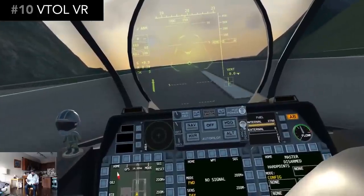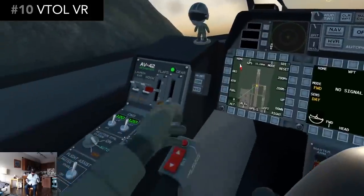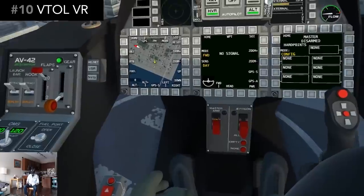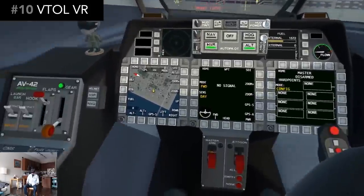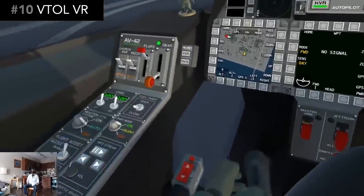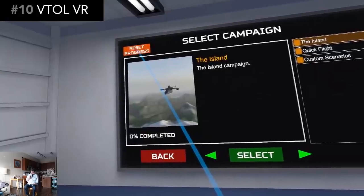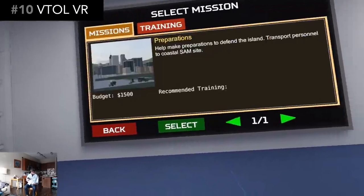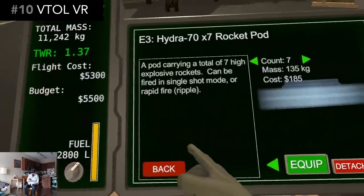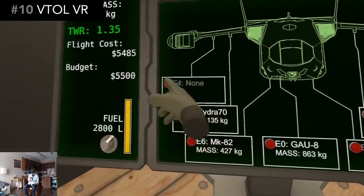There's runway and vertical takeoff and landing, and some missions only allow a specific takeoff or landing — for example, mission 2 requires a vertical landing on a rooftop. The current state of the game has a handful of story campaign missions for the VTOL aircraft as well as a free flying mode. If it's a combat mission, you need to choose your loadout for the aircraft, all within your allotted budget for that mission.